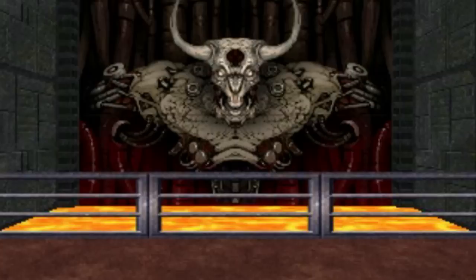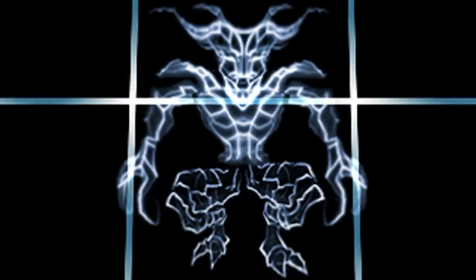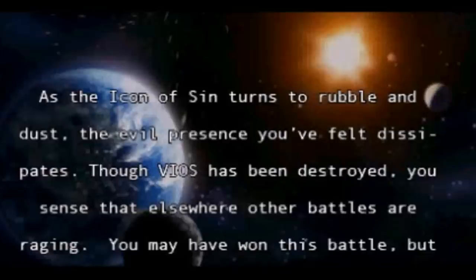In the Doom 2 RPG game, it appeared with a bulky body made of mechanical parts with a goat head. The UAC's computer systems were infected, and a virtual version of the Icon of Sin can be encountered in the game, going by the name V-I-O-S.